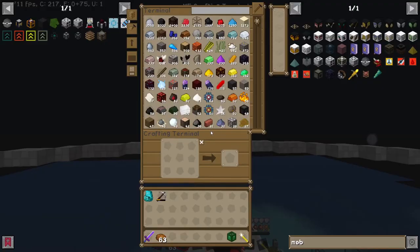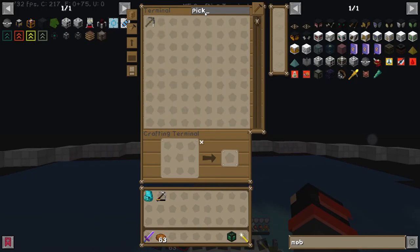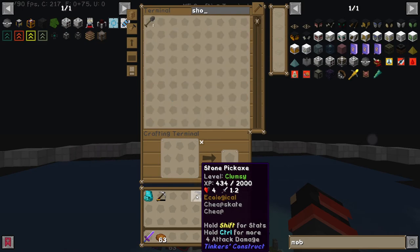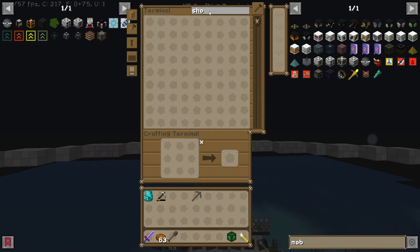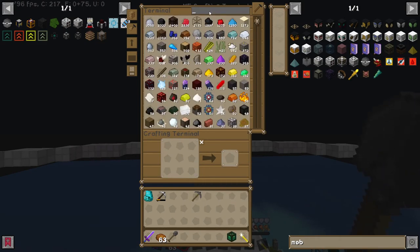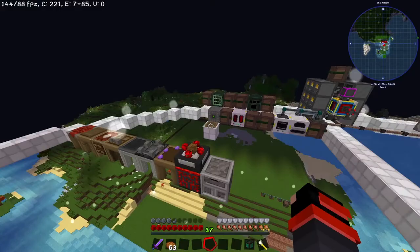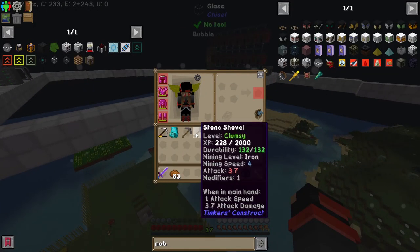Let's go upgrade our regular pick — actually, let's go upgrade all our tools. Do I have a shovel in here? I do. Do I have a hatchet? There we go. Let's go ahead and upgrade these things to manyullyn and cobalt.